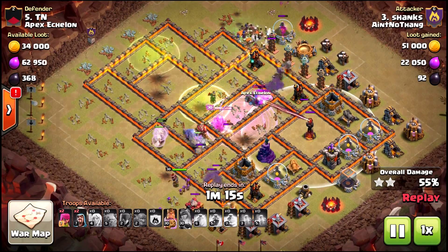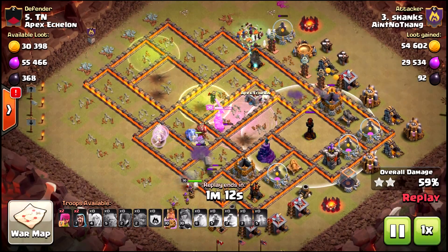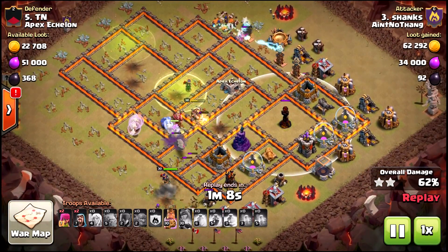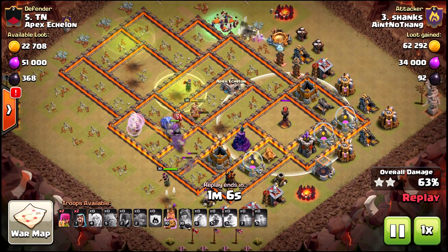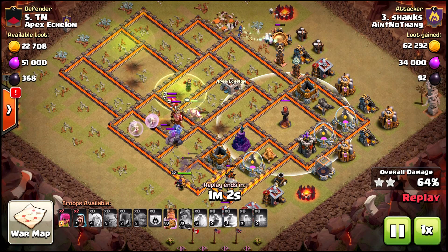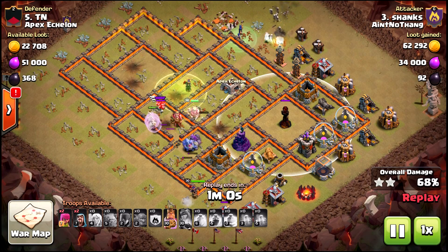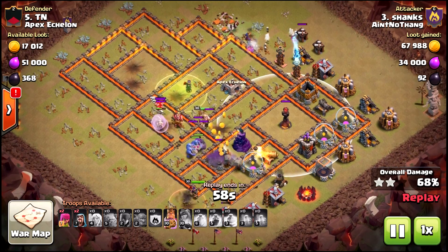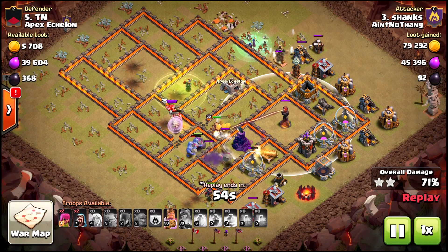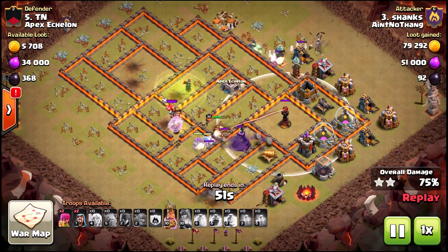He did a really good job with that given that he had so many bowlers in front of him. It was a double golem, and he gets a little bit of luck here — the healers switch off to the golem, sustaining that a little bit more. I think he would have been better off having them back on the queen, but because they switched off it enabled the queen to pick off the air defense. Now his healers stay up the entire time and start working on his BK before it gets under an infernal tower.